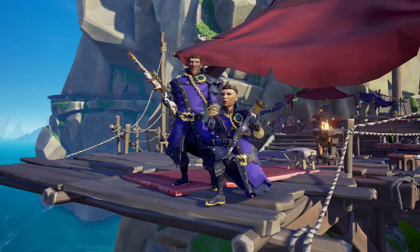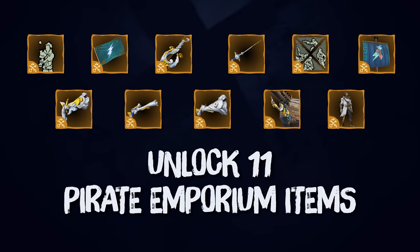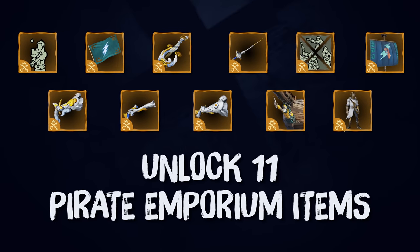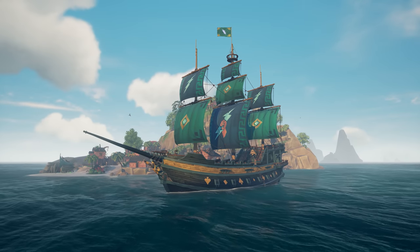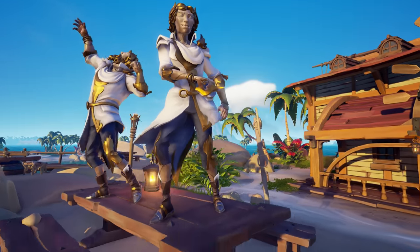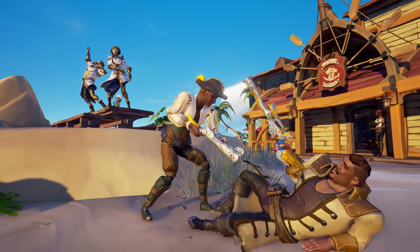We've also got a brand new Plunder Pass available as an optional purchase, which unlocks the ability to earn 11 all-new premium items. This includes the Thunderous Fury ship parts, the Shining Pegasus costuming weapons, and the new versatile weapon poses.